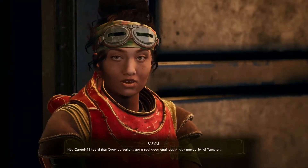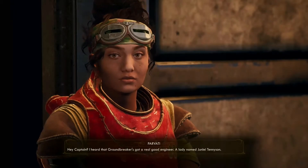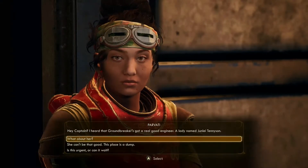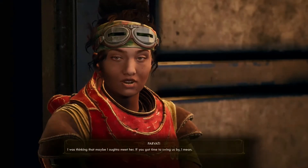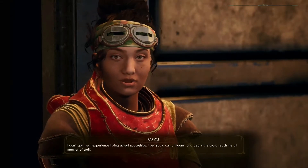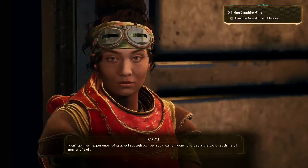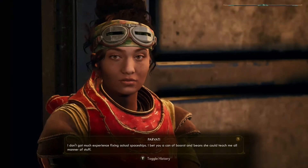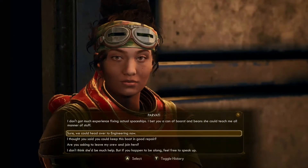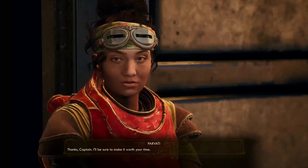Captain, I heard that Groundbreaker's got a real good engineer — a lady named Junlei Tennyson. I was thinking that maybe I ought to meet her, if you got time to swing us by. I don't have much experience fixing actual spaceships. Sure, we can head over right to engineering. Thanks, Captain. I'll be sure to make it worth your time.